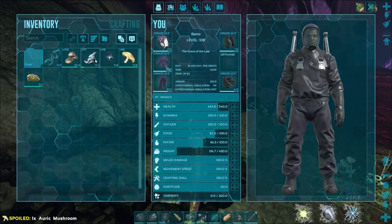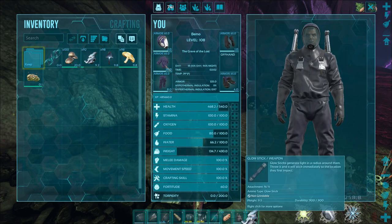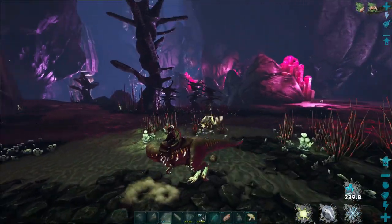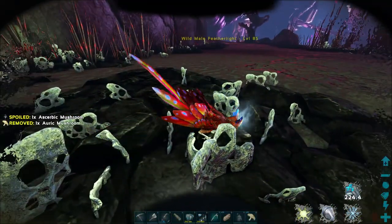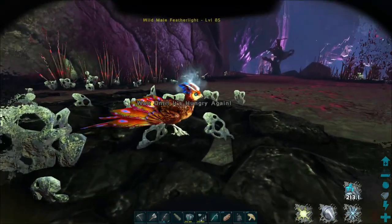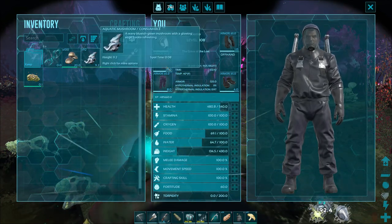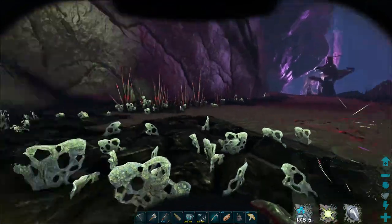Let me show you what we have — one of each stack of the mushrooms, because each one is for a separate light pet. There's a seeker coming — one bite, not a problem. What level are you? Oh, you're an 85, that's not too bad. These mushrooms are like stimulants: this one is for the glowtail, that one is for the shinehorn, and I think that's for the bulb dog — I might have those two mixed up.